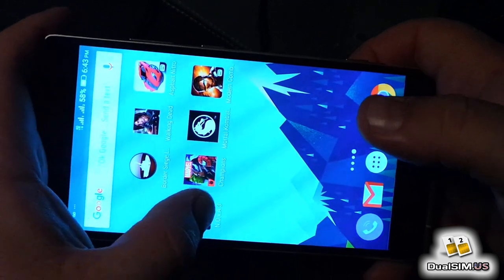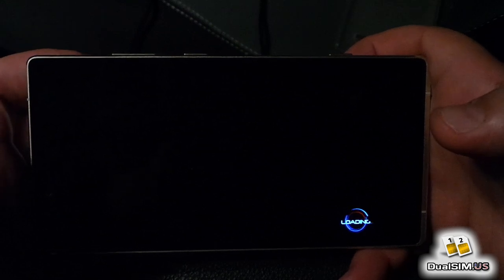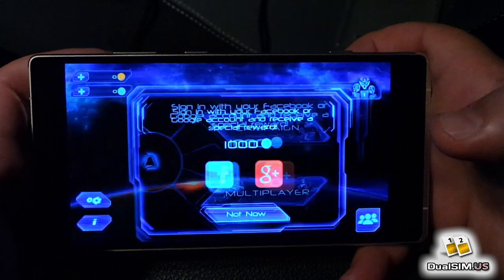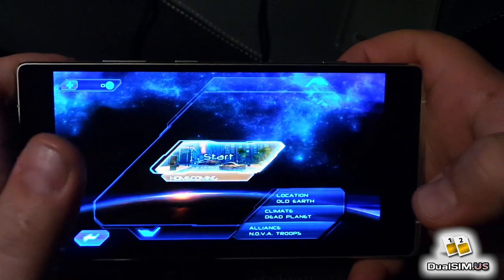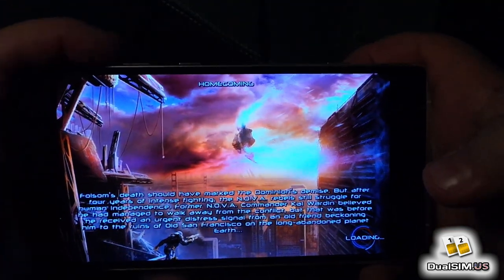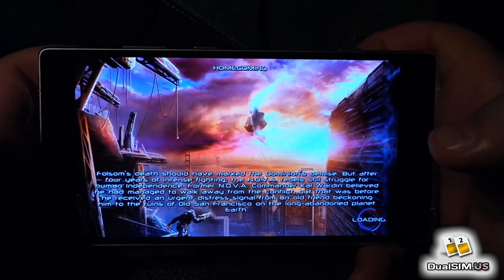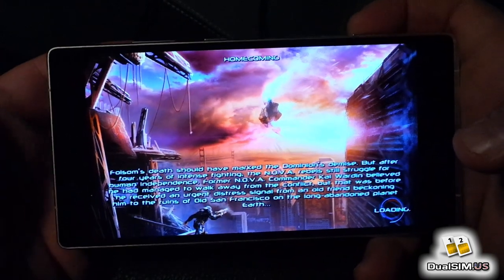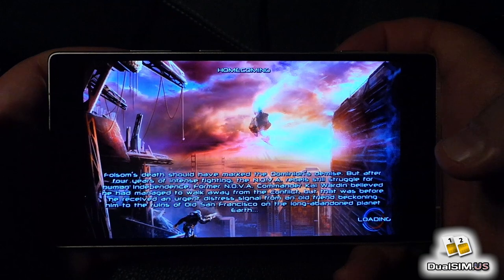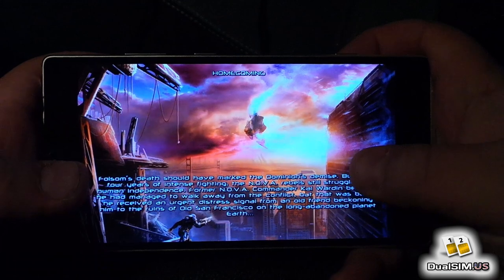Let's try Nova - this is supposed to be a pretty hardcore graphics game. Same game studio, Gameloft. We're not going to join now, let's do campaign. The storyline says the Nova rebels still struggle for human independence after four years of intensive fighting.